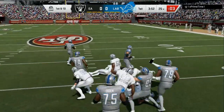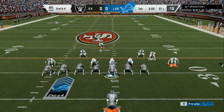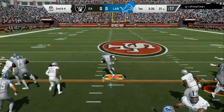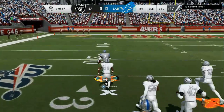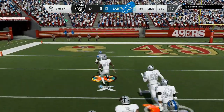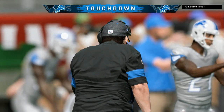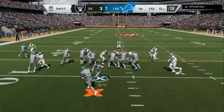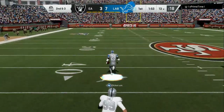Especially with the glitchy Dickerson, you can always break that first tackle unless two people hit you in the backfield. So as soon as the opponent over-pursues, it is nothing but open field. That's an easy touchdown. The Single Back Ace Overload is super OP — easy to use, easy touchdowns. Get a block in front of you and you're off to the races.